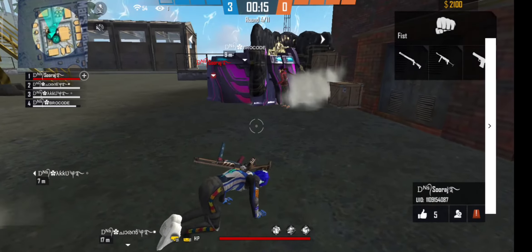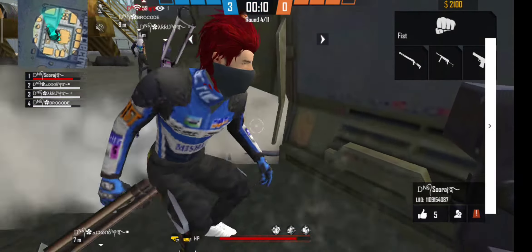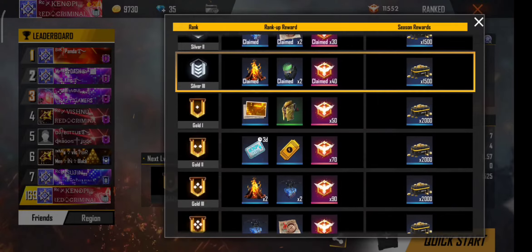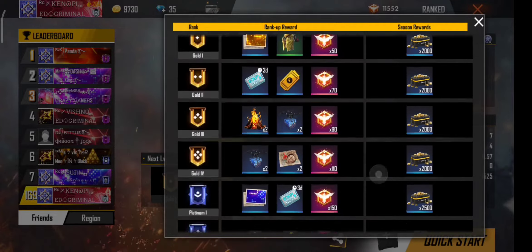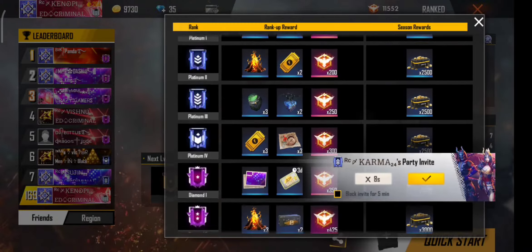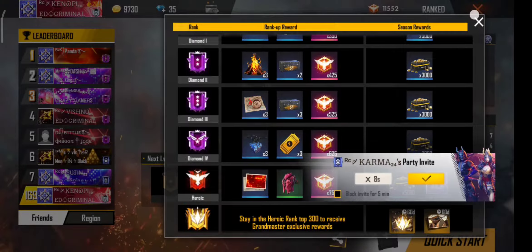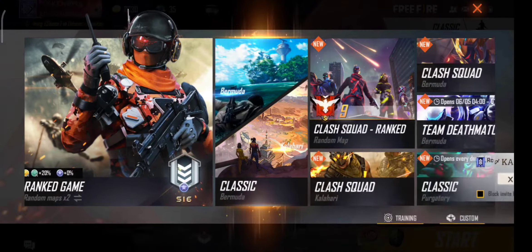So guys, where have you seen the experience card? It's a big deal. You live in a place because of the rank. Once you win, you are a rank. You have to get up to the rank. You will get to the rank of Gold, and you will have to use the rank of Platinum. If you use Gold 2, they will use the 50% experience card in 3 days, and then they will use Platinum 1 with 3 days.